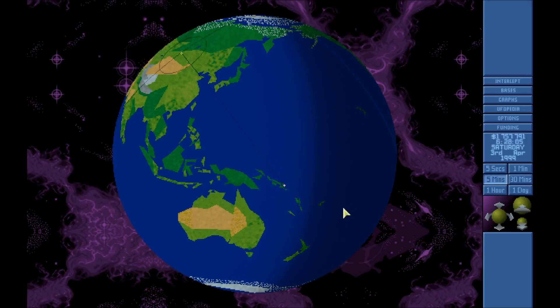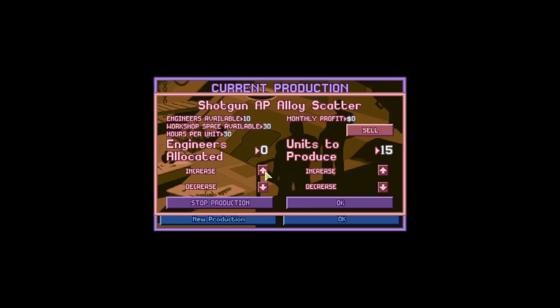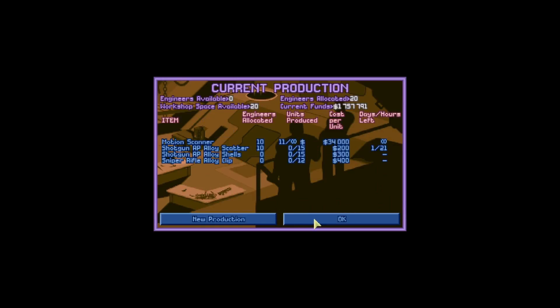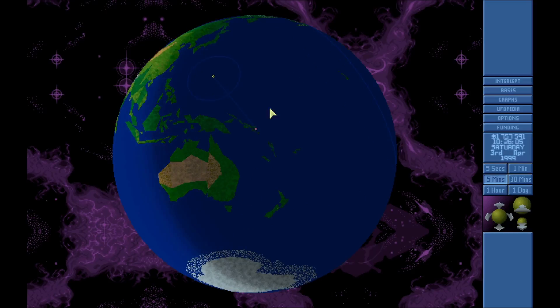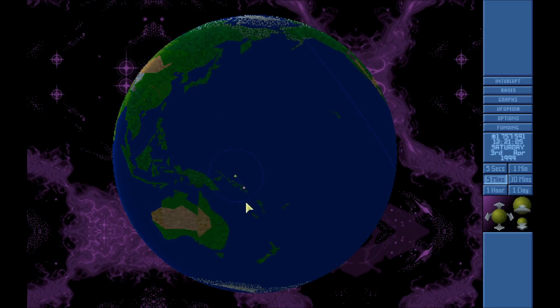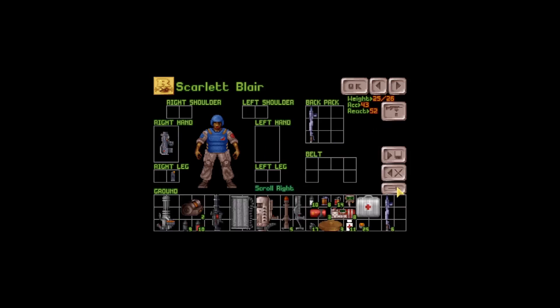We're not gaining money right now. Nice — terrorize Solomon Island. Oh boy, I guess we're ready for a terror site this time, we'll have to do it. I forgot to equip the alloy ammo so we'll have to manage without it. And it's pitch dark night of course.